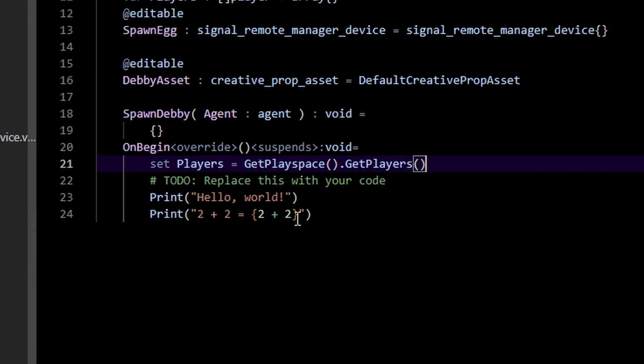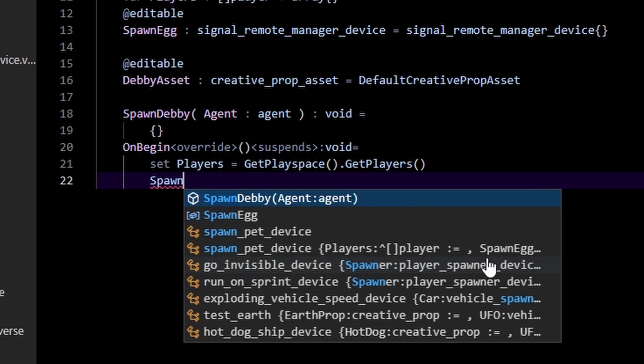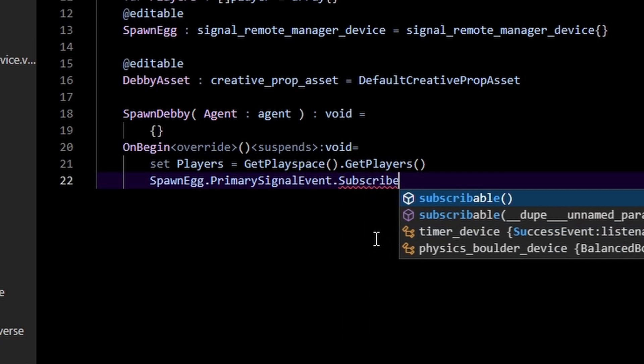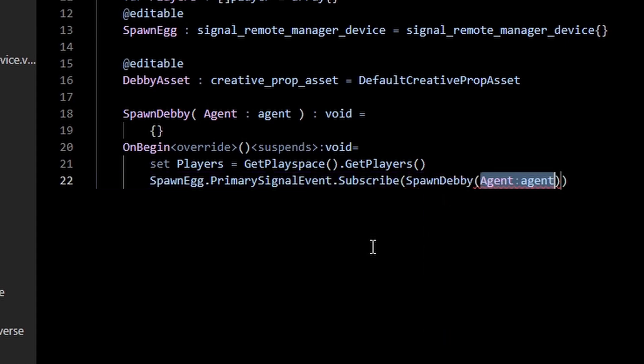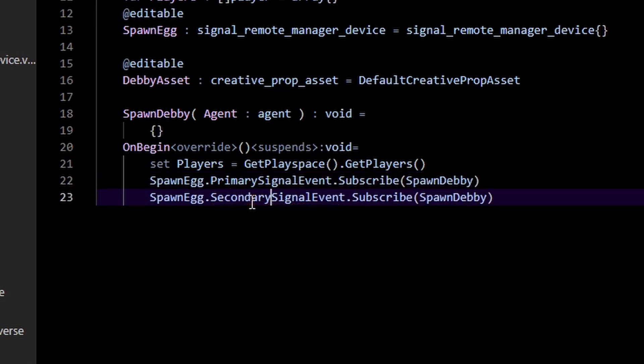Alright, so anytime we press the remote we want to spawn our pet. The way we know when a signal remote gets triggered is by calling 'spawn_egg.primary_signal_event.subscribe,' and anytime we trigger the primary signal we're going to call 'spawn_debbie.'